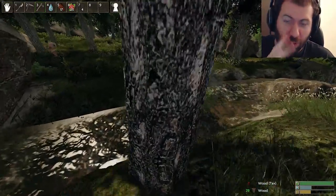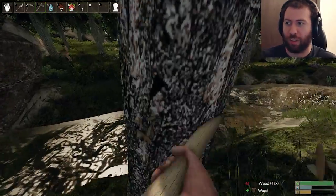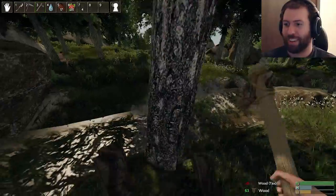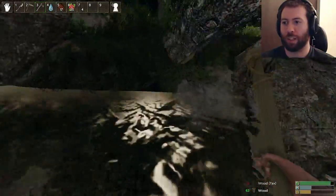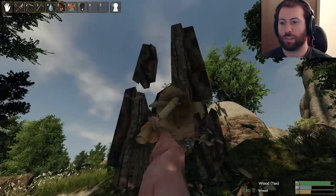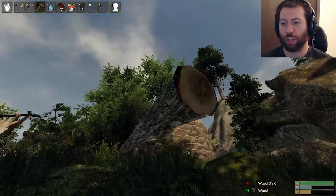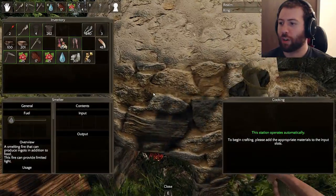We're gonna overthrow the king. Lords and statics. Well, I just dropped a tree on our smelter, but that's okay. This thing actually breaks the wood relatively much faster than our little club. This is nice. I like how you cut the tree down, and then you can still get more wood out of it as you break it down, and then it finally gets out of your way.